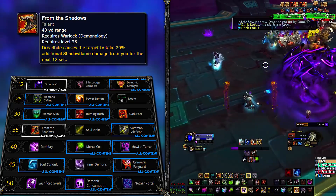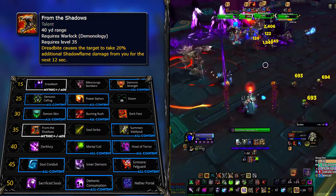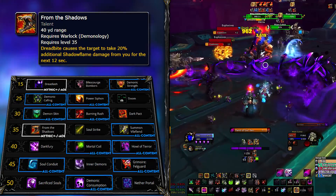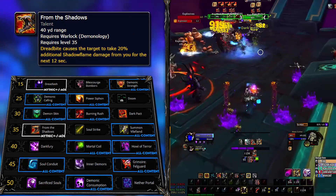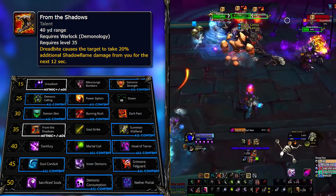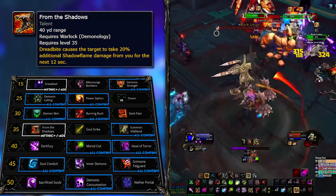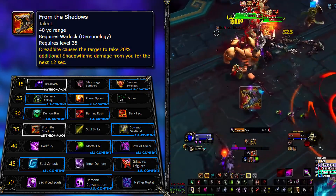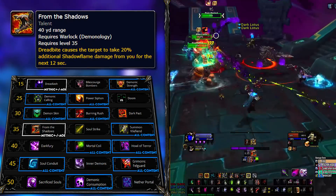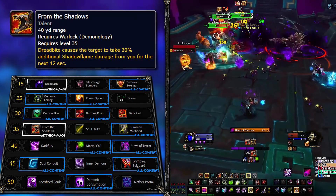There's nothing stopping you from using Vile Fiend in keys. The bonus Vile Fiend adds by itself and into the Tyrant rivals From the Shadows. But numbers are numbers, and over the course of a key, From the Shadows can contribute more to your overall damage. It works well with Dreadlash and one of the legendaries we will be recommending.